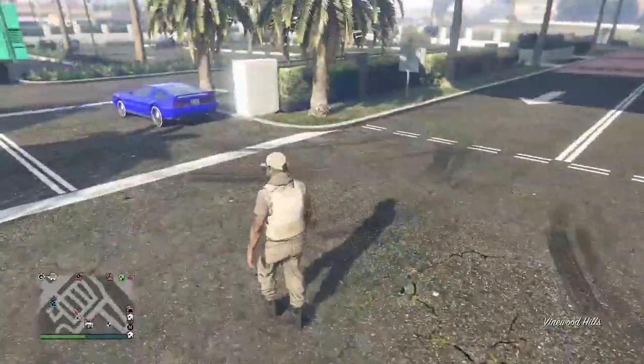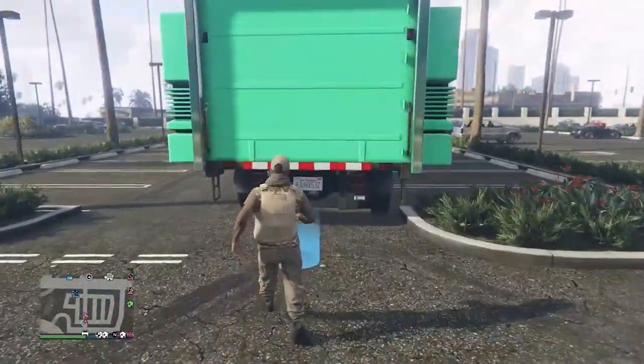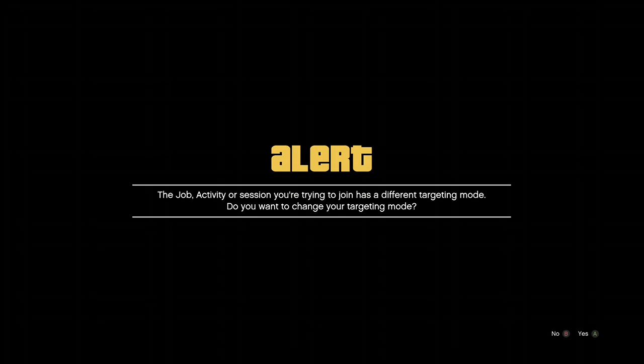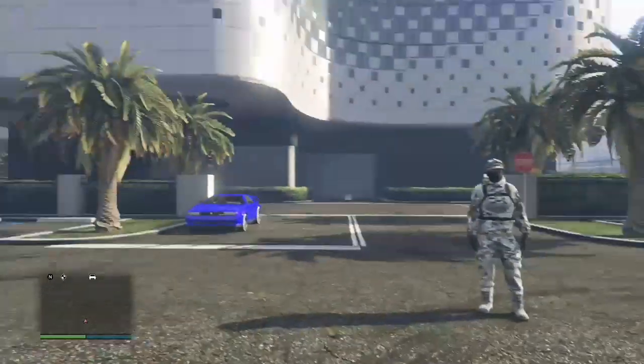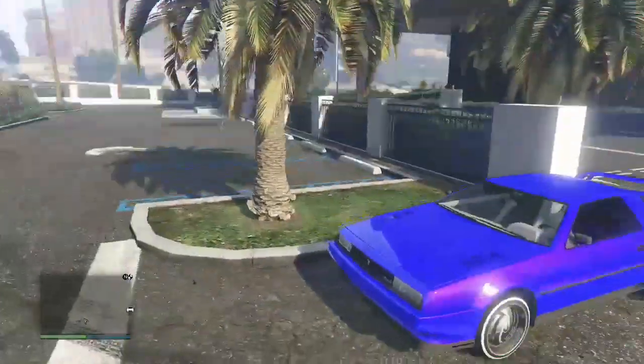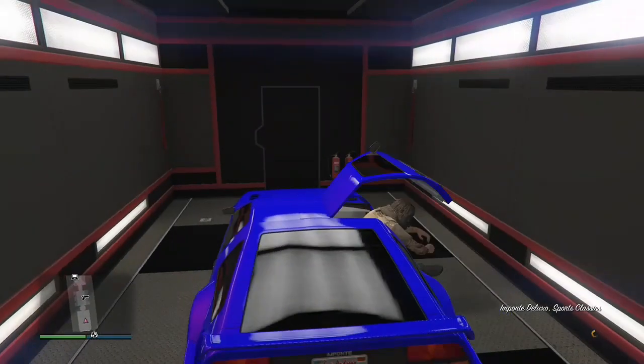Once you spawn outside, ask your friend to be close to your MOC. Now you want to enter alone. Once you enter alone, you should be on a black screen again. Join a friend in a different targeting mode, accept the first alert, and back out of the second. You should now be invisible. Go to your friend's vehicle and get inside. You should then teleport inside your MOC, and your friend's car is now yours.